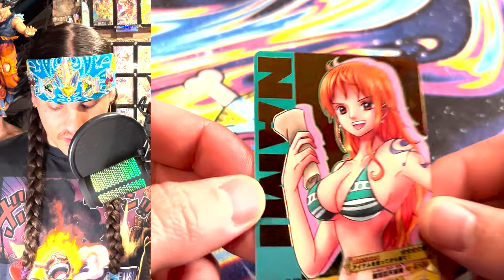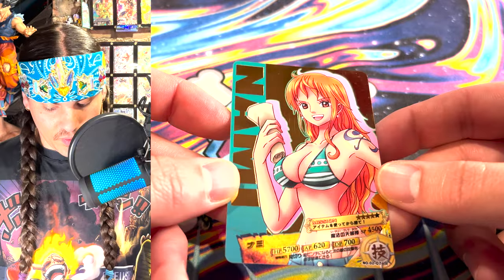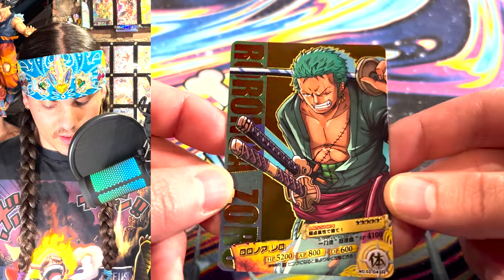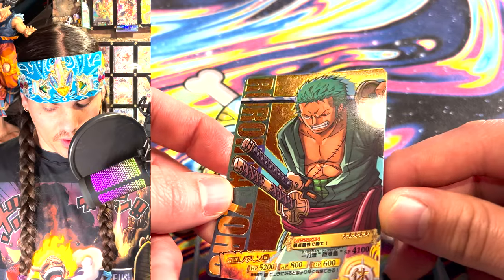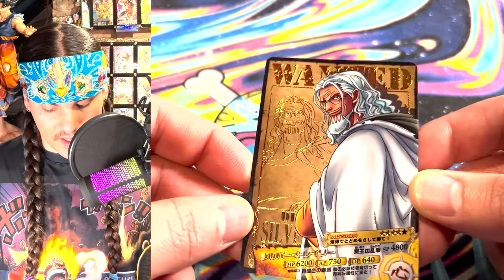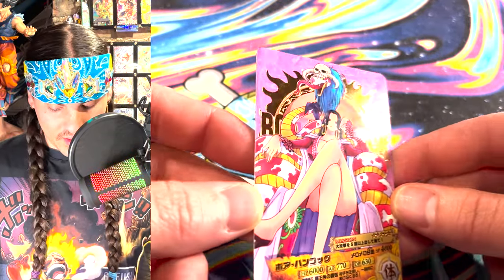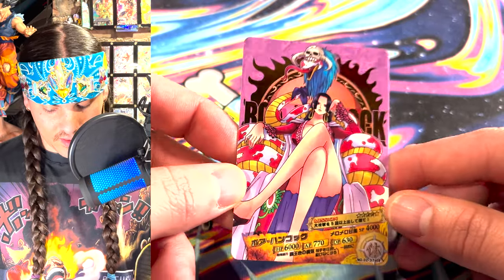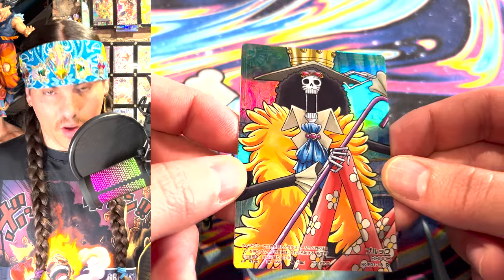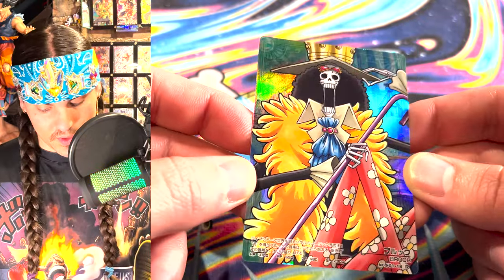This is a rare from the second set. I have a Nami card with gold foiling and a Zoro card with similar gold foiling — the rares have some sort of gold stamp foil happening on them. This one has a lighter gold stamp in the background. This Boa Hancock rare is pretty rad — she looks like a certified boss on this card. These foil rares really fill up the card with amazing shiny beautiful colors and super rad composition.